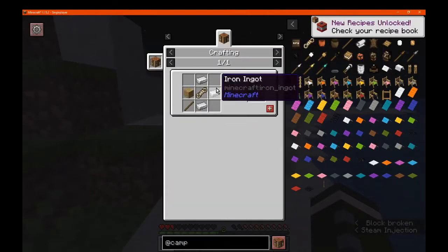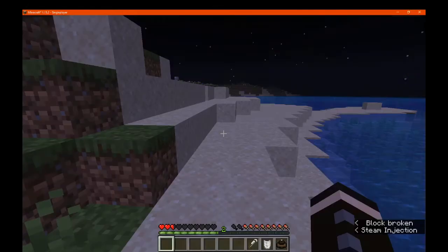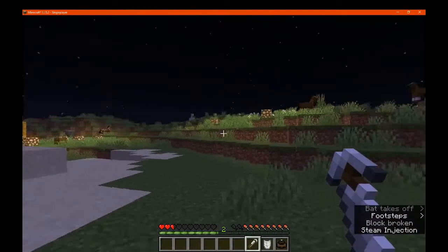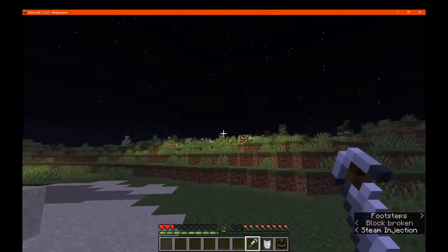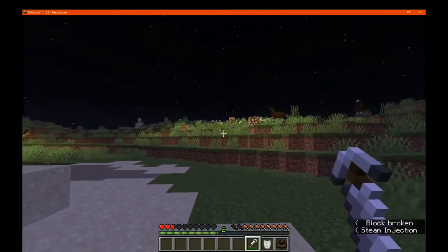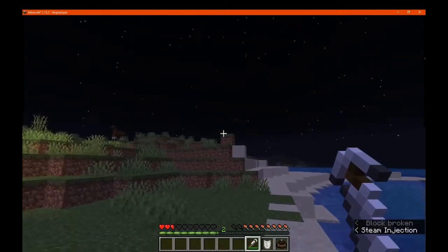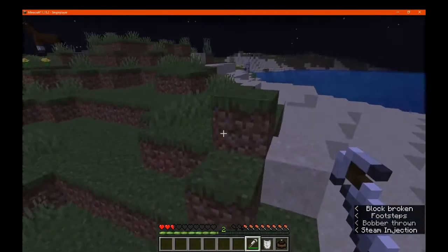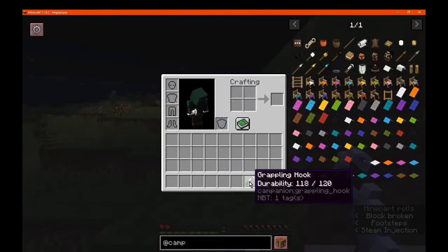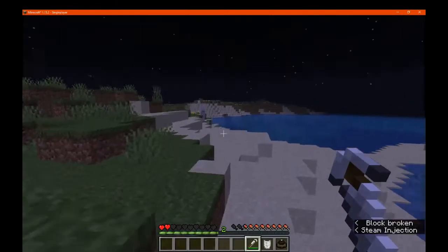We do have the grappling hook, which is made with the following resources. This allows you to use it for things like cliffsides or mountains. So if we just throw this over here, you can see — even though it's not a mountain — it doesn't seem to take us there. But after you use it, it pretty much takes you there, and you do take full damage if you're not careful. It does have 120 durability though.